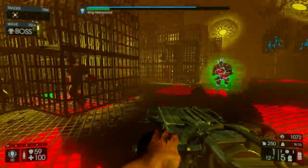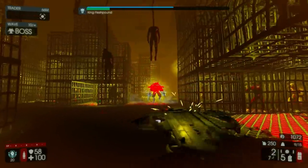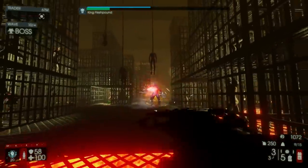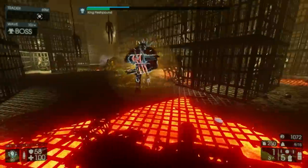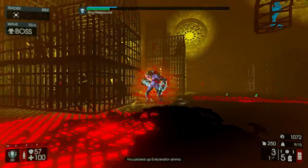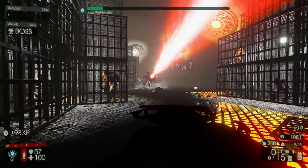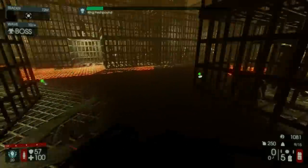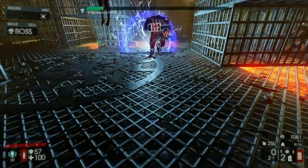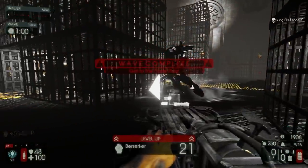A laser beam that you can just crouch under. King Fleshpound, you gonna do something? You didn't even get me below 50 shield. Speaking of shield, there's yours. I'm playing him on Endless right now but I have like a million videos on the channel showing how I always kill the King Fleshpound. Does he still have the same bug in Endless? He just oofed his own quarter pound. Wait, can you derange him with EMP? You can! I'm just gonna kill you with this thing. Easy — level 21.